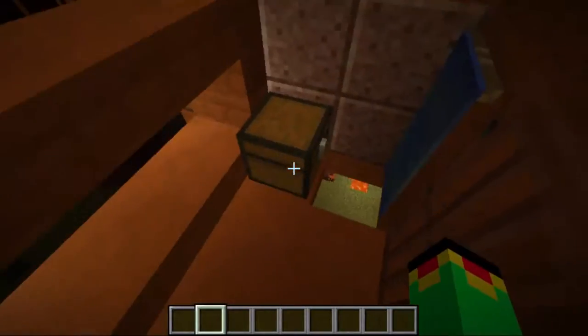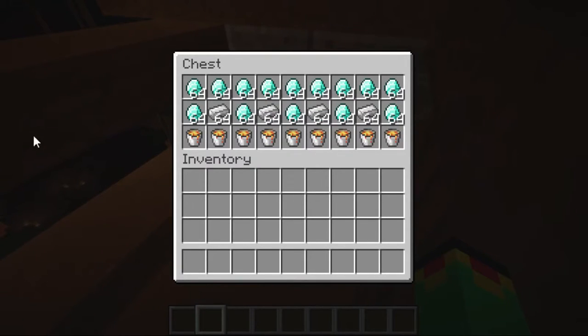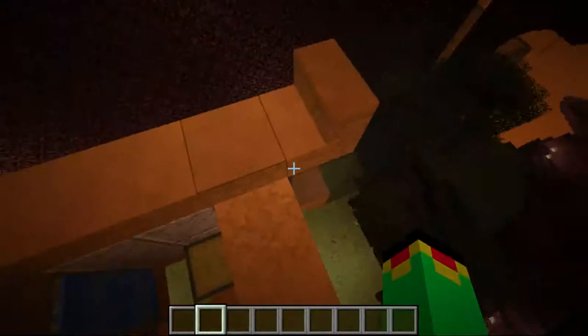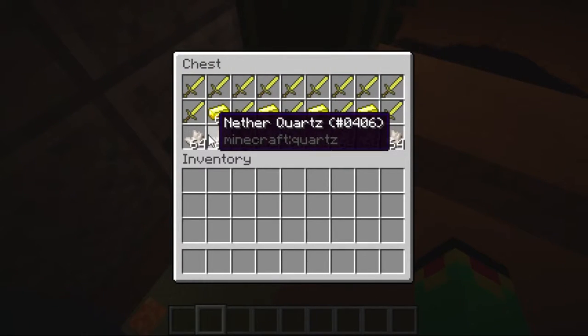Right now, this is a CIS trade ship. It's getting in the diamond, the iron, and lava — because hell has those resources. And the other one is golden swords, golden ingots, and nether quartz.